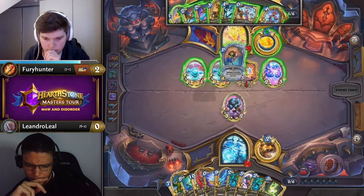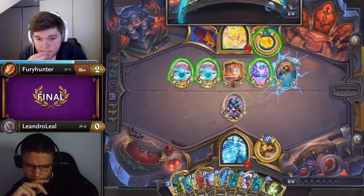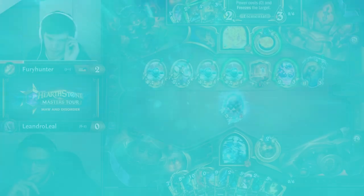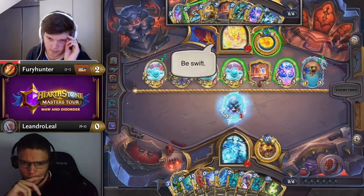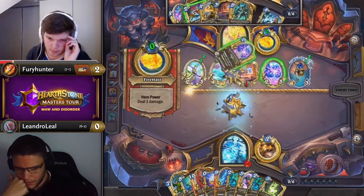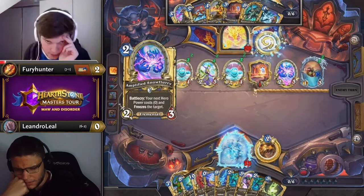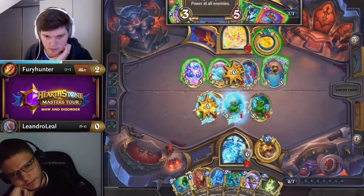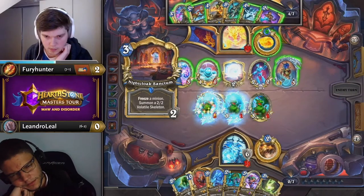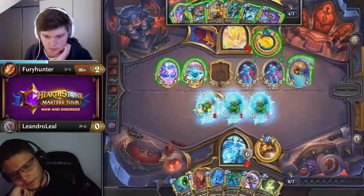Fury places Finley on turn 6 as the best timing to look for Magister Dawngrasp on curve. It's a bit painful with Bran and Apprentice in hand, but they don't do much against Druid without the upgraded hero power anyway. When Fury doesn't find the hero card, he continues with the board game plan — trading a 1-1 to make room for Amplified Snowflurry. Crucially, because of the freeze to face, Leandro still cannot hero power to set a minion to 2 health and clean up with Spammy Arcanist.